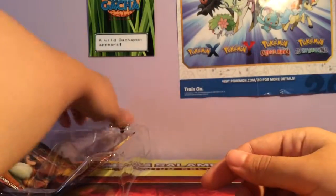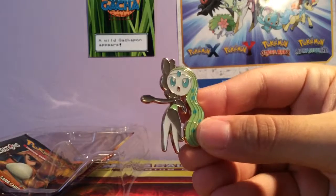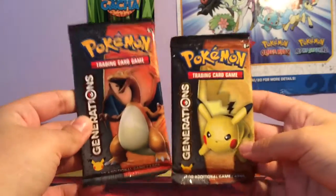And then we have the code card and the pin, which is a cool pin as well. And then we have our two packs — our two final packs of Generations unless they decide to keep releasing them. We have Pikachu and Charizard.